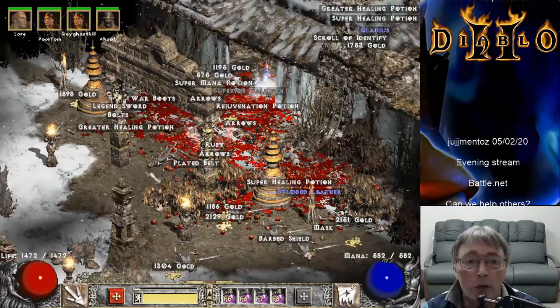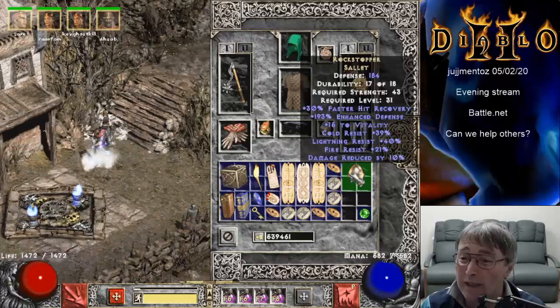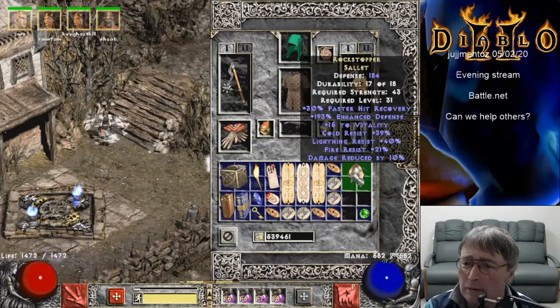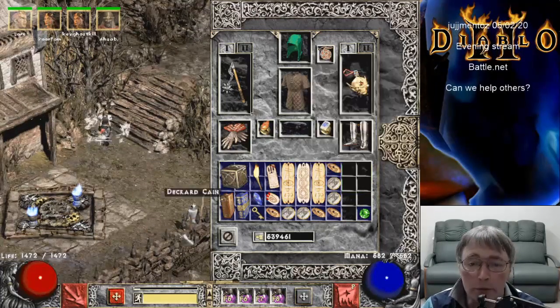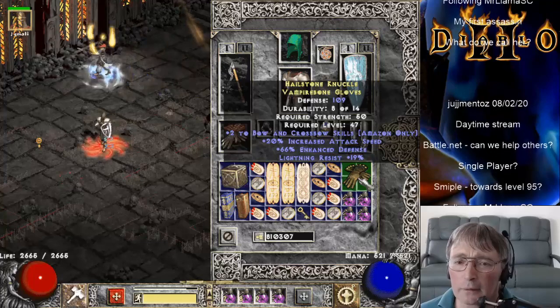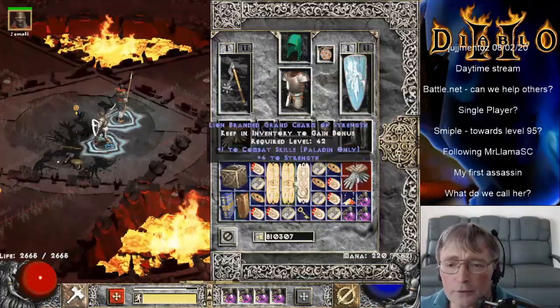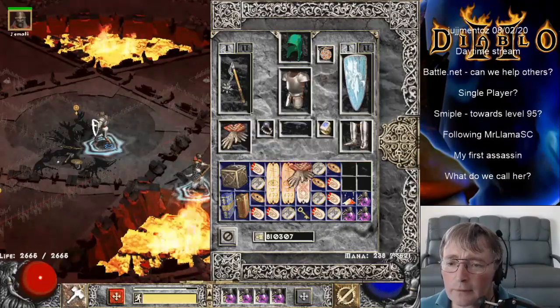Rockstopper, from outside the temple at that — 39, 40, 21, 10% damage reduction. We'll drop the Rockstopper. Two to crossbow skills, 20 attack speed. And we got Chance Guards — let's have a look at these Chance Guards. Percentage magic find is 27. We'll give those a miss.